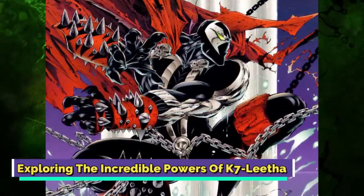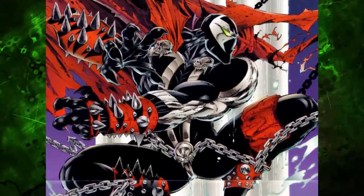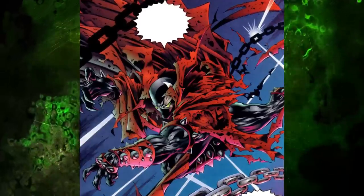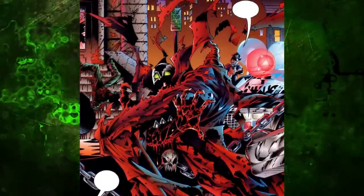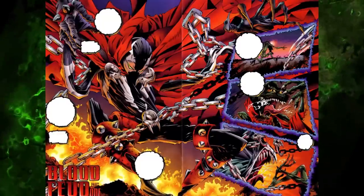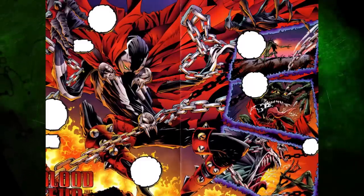Exploring the incredible powers of K7 Letha: K7 Letha is an interesting symbiote, and one that is said to have evolved faster than her sisters. While we know that she empowers Spawn, what exactly are her powers? K7 Letha can communicate with her hosts telepathically, like most symbiotes. Her ability to continually and rapidly evolve gives her the potential to transmutate into a powerful symbiotic suit. This means she can possibly take complete control of Spawn in the future, or could modify into a being that doesn't require a host. She can shapeshift like her sisters and add new embellishments to her host's suit. As we have seen, Spawn's suit changes over the years to add chains, spikes, and skulls to it.